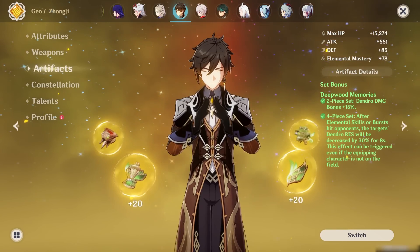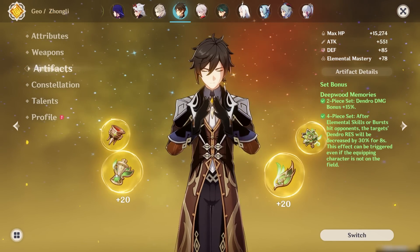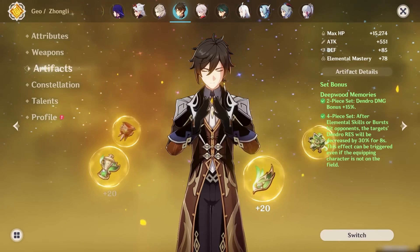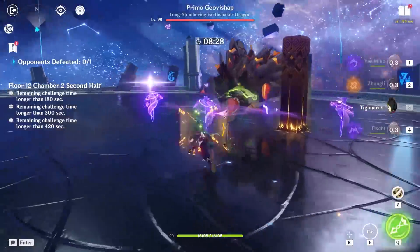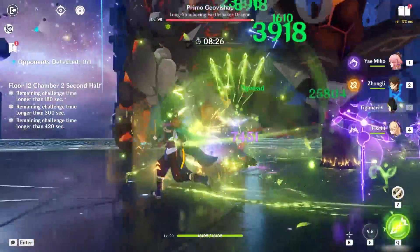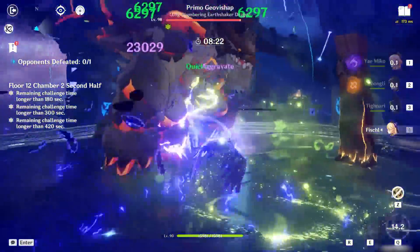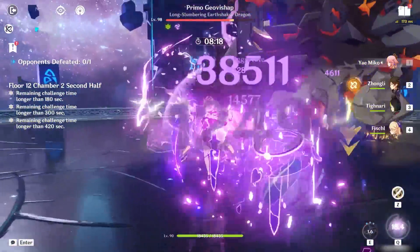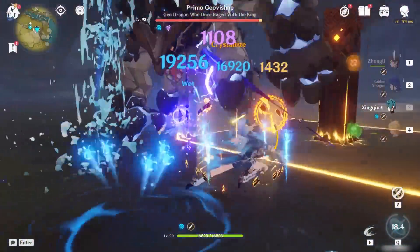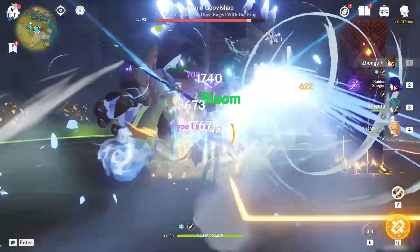You can even give Zhongli the new Deepwood Memory set — his skill's initial damage and the pulsing from the columns will trigger the artifact 4-set bonus. For example, in a team with Tighnari, Yoimiya, and Fischl, this becomes really useful for Tighnari because he can then use a dedicated damage set like Gilded Dreams. On top of this, while he's busy unleashing charged attacks, the shield protects him. For Bloom teams, Zhongli increases Burgeon, Hyperbloom, or Bloom damage from his resistance shred.